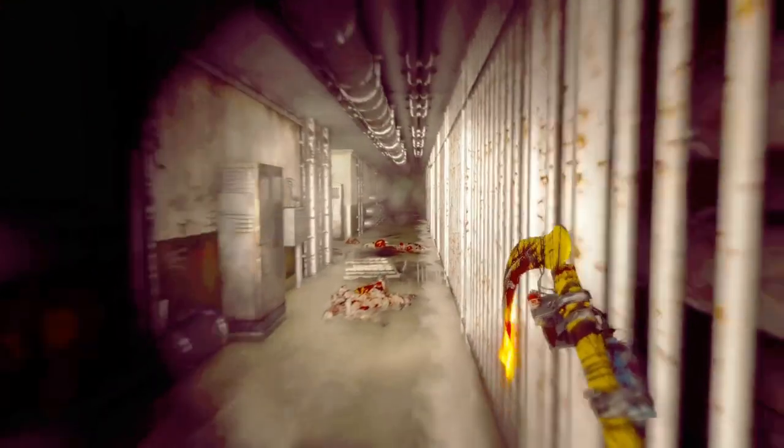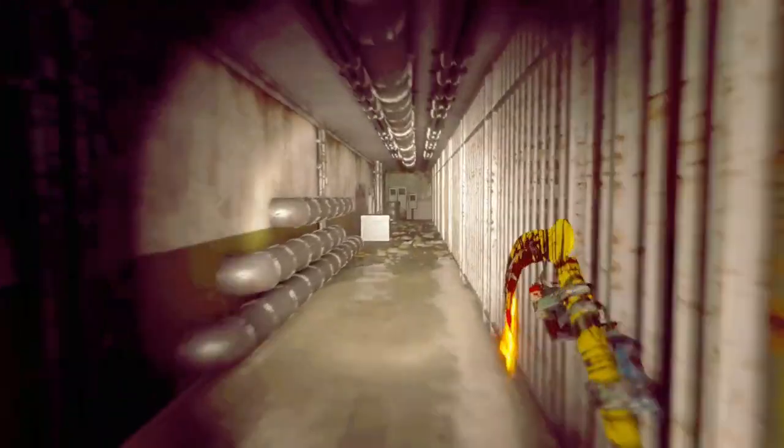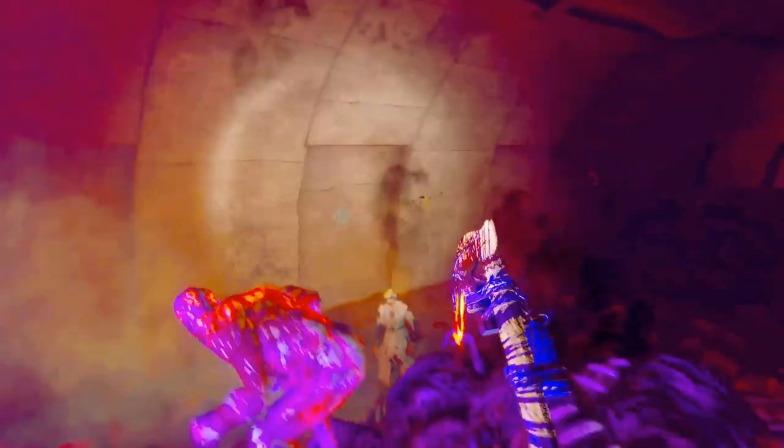Come over here to the right, walk into this tunnel. Once you guys have done that, head down here. Once you come out of it, there's going to be a bunch of volatiles. What you guys can do now is either do the glitch or get rid of the volatiles first.